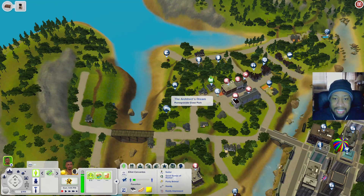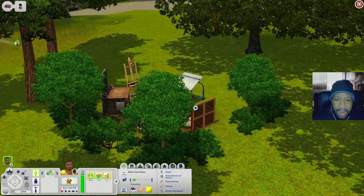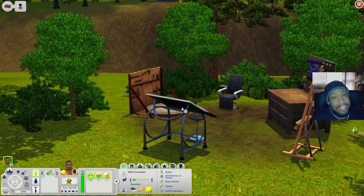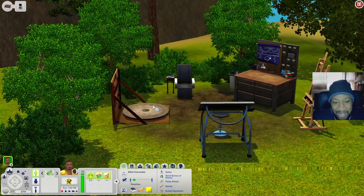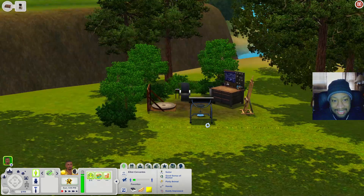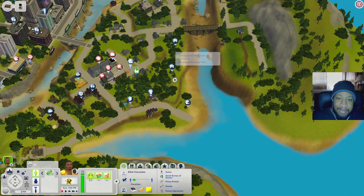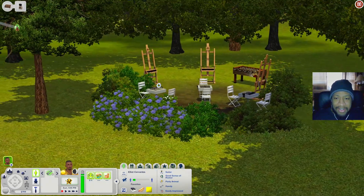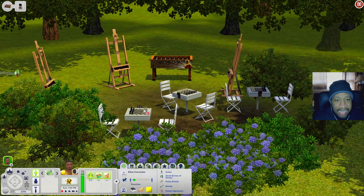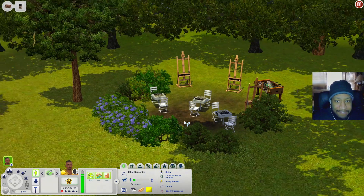The Architect's Dream lives up to its name - you have a sculpting station, tattoo chair, inventing table, art easel, and drafting table. It's a really good little area to come and build skills. Next door at the Smuggler's Hideout Revamped you have chess tables, art easels, and a foosball table - good skill-building items and fun activities.